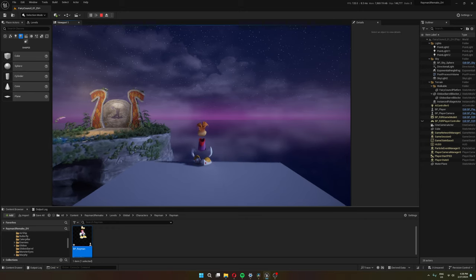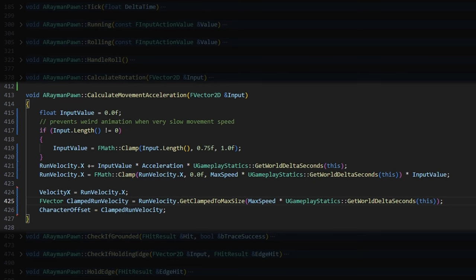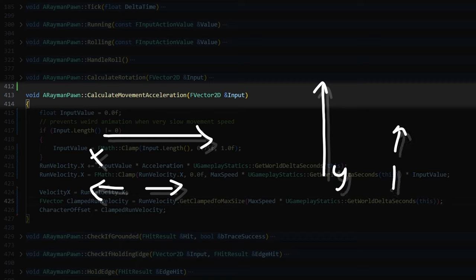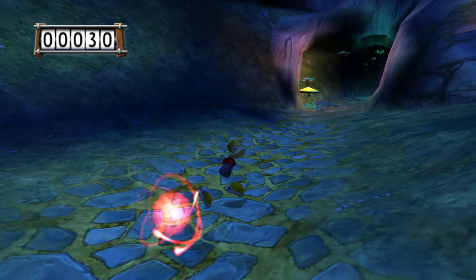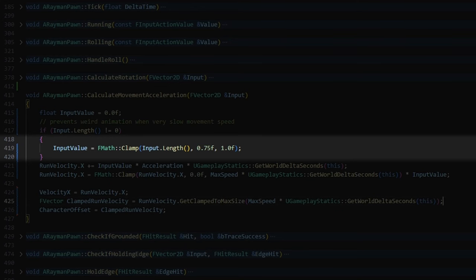I started super simple — just getting Rayman to move forward without any jumping, gravity, or collision. My input from the arrow keys is a 2D vector: the X axis for left and right, the Y axis for up and down. I take its length and set it as my input value, because I want Rayman to move forward no matter which directional key I press, since his side movement comes from him rotating rather than moving sideways. So whenever I'm holding any directional key, my input length will be 1, and when none are held, it will be 0.